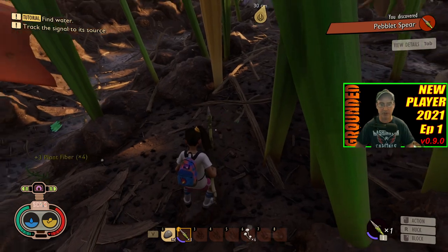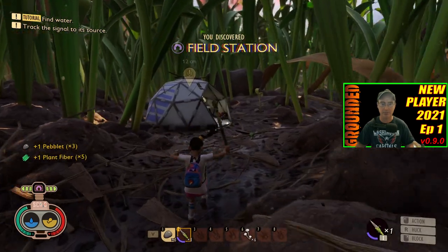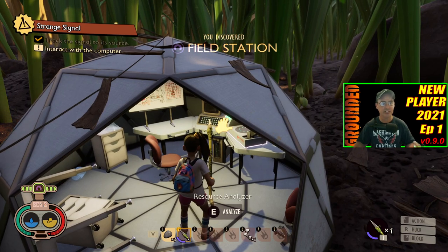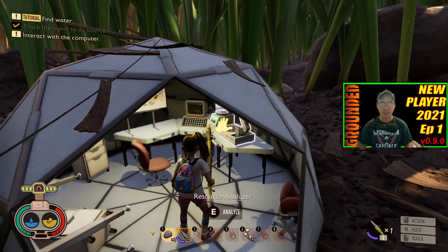I'm going to make my way over to this little tent over here. As I'm picking up more things, I found the field station. Once you find the field station, as you can see, the 'track the signal to a source' is complete. Now they want you to interact with the computer, which is right over here.